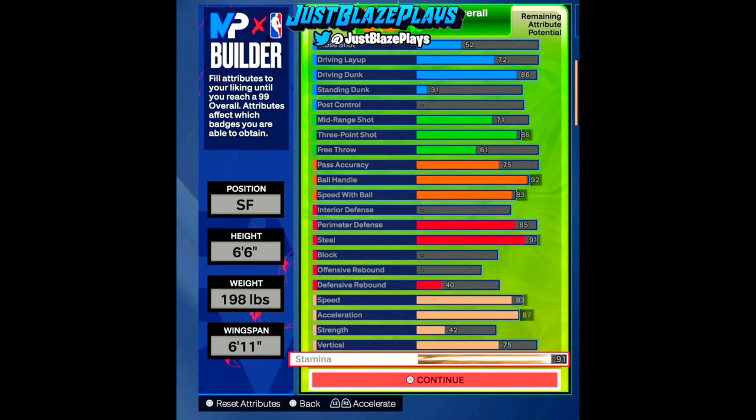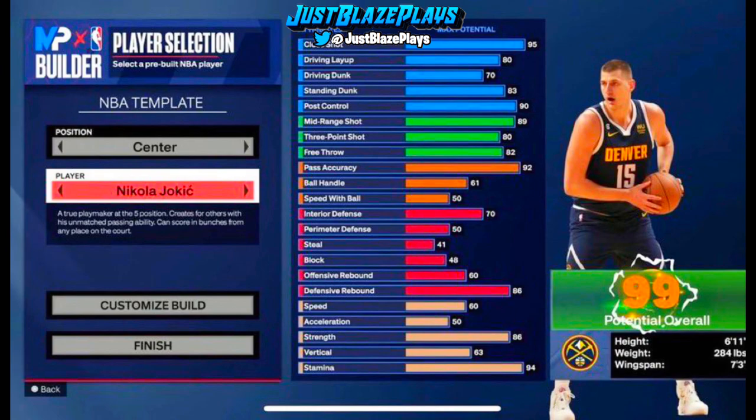This is the 6'6 build I was telling y'all about — 6'6 builds are back. As you can see, this one has high defense, high physicals, high playmaking, high three-pointer, and high finishing. Let me know in the comments if you guys are gonna make a 6'6 build this year.